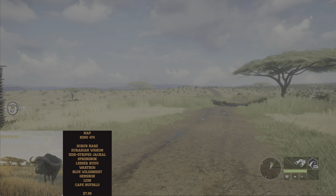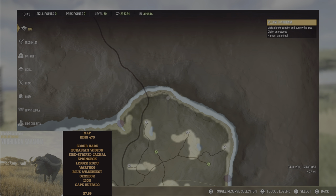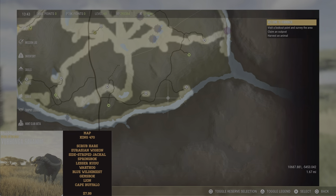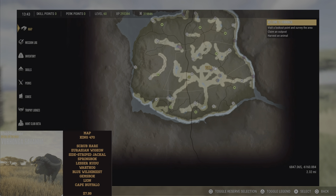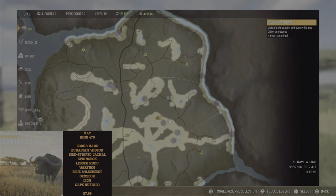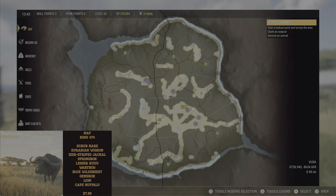Looking at the Verhonga map, a lot of the drink zones for Cape Buffalo, Warthogs, and Lesser Kudu are around the edge. The lions are mostly within the smaller lakes in the middle of the map. If you're looking for species that are a little bit different than normal, Verhonga's the map for you.